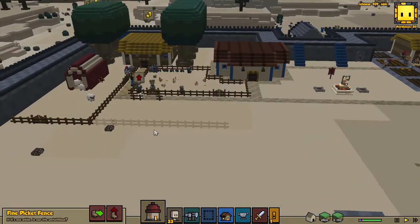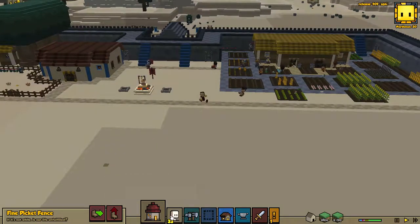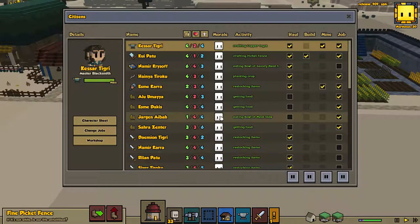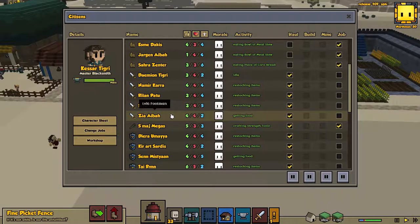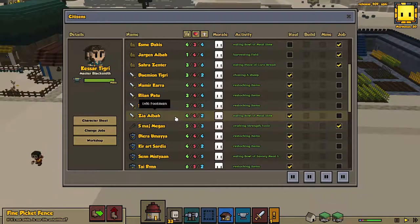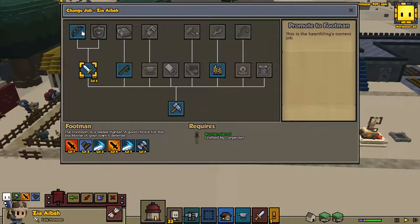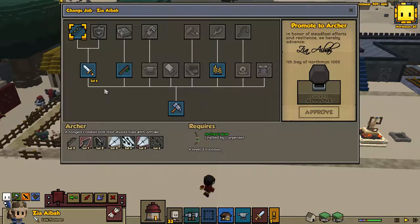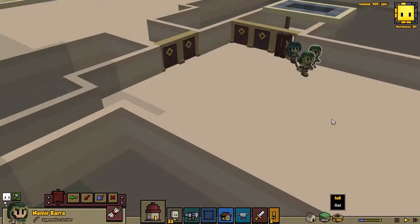While we're waiting for our carpenter to make some more fence, I've also crafted up a few wooden bows. So I think I can now promote some of our guys to archers. I wasn't sure if they need to be a knight first or if they can go straight from footman. Turns out you can become an archer — it needs to be a level three footman and an archer's bow. So I'm going to turn all of our footmen into archers.